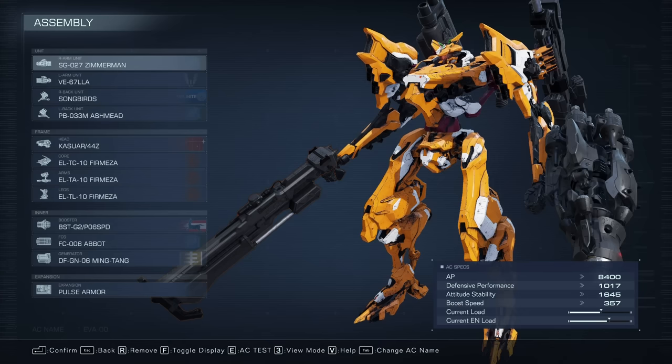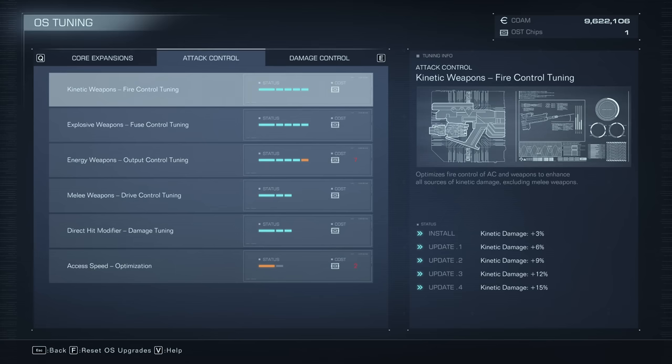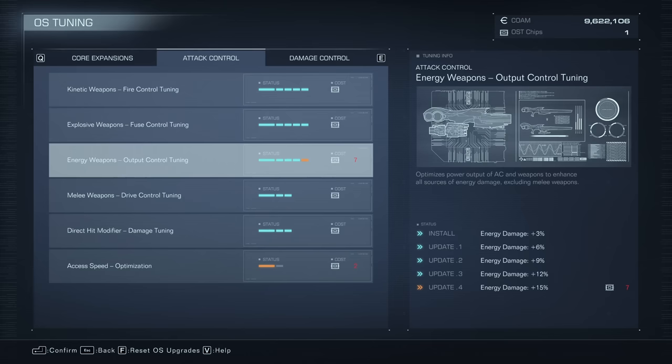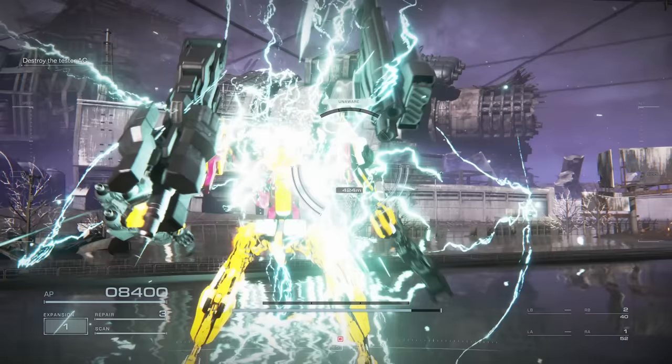This is the full loadout list for you to try. Just remember to assign your OS points appropriately. This build uses a combination of kinetic, explosive, energy and stagger damage, so you want to make sure you're maximising all of those points. Pulseama will also allow you to do some of those mad suicide charges while coming out mostly in one piece. If you still want more, check out the build that got me through the entire game. I'll see you in the next one.